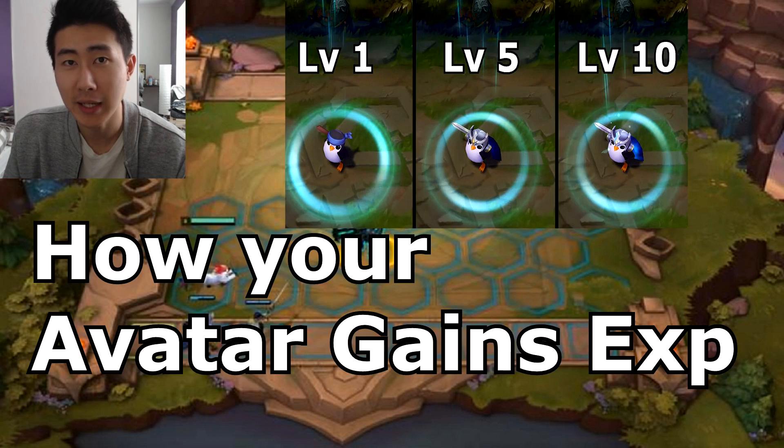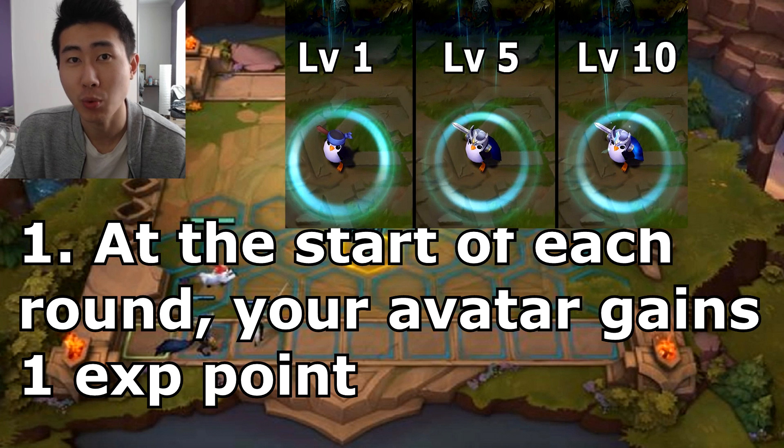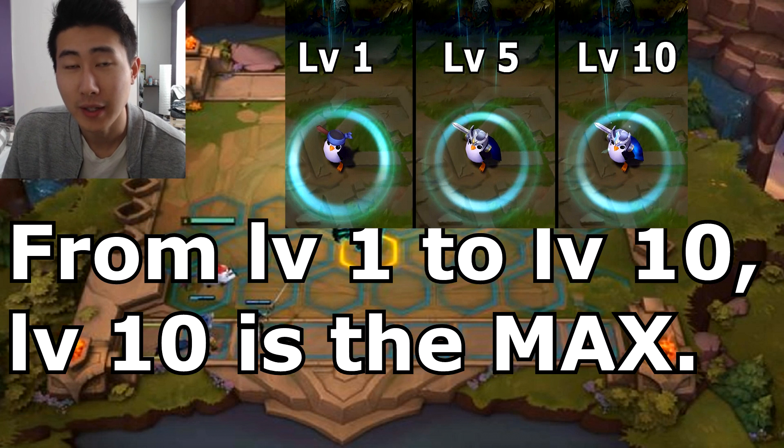There are two ways you can gain experience for your little legend in each Teamfight Tactics match. The first way is automatic: at the start of each round you're automatically going to get one experience point toward your leveling progression. From round one to round two your little legend will automatically gain one experience point, and from round two to round three you'll get another, and so on. As long as the game goes on, your character will consistently gain one experience point per round.